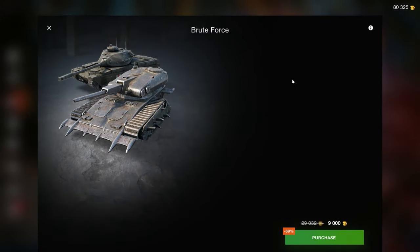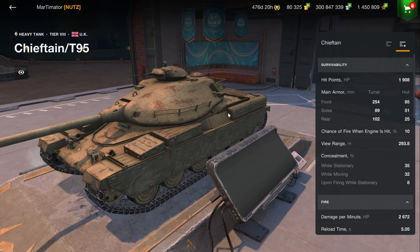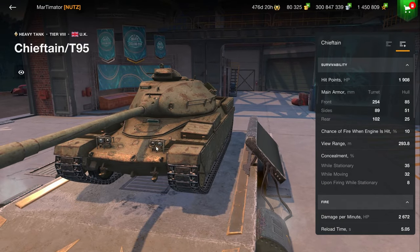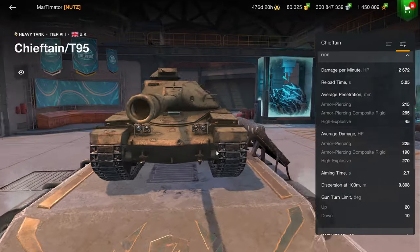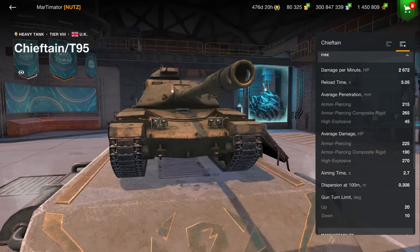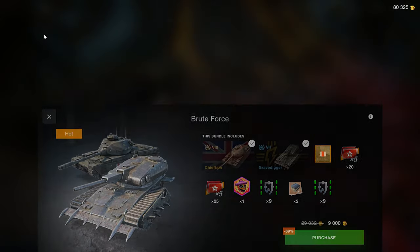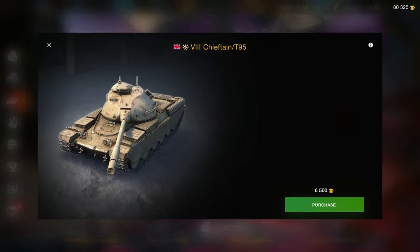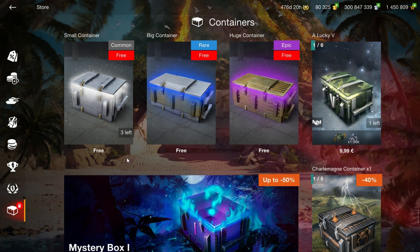Then we have the Brute Force — that is not a great deal because the Gravedigger is a joker vehicle and the Chieftain was once sold for much better prices. You can really see the declining of the Blitz player base having an impact, and even more predatory pricing. If you disregard the horrible Coppola on top, it's a good tank that can be worth picking up. However, it costs 6.5k — it used to cost 6k in a good bundle.